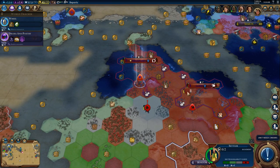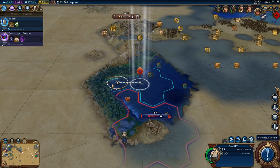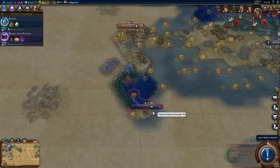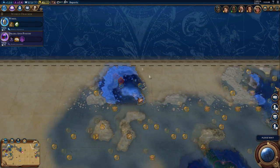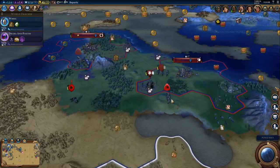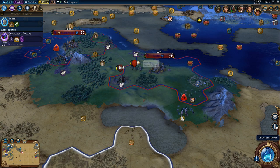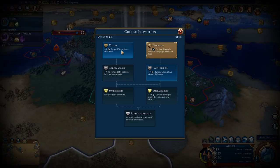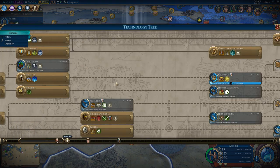Keep that settler right there — we need to keep an eye on that barbarian too. But let's keep looking around. We actually can't go any farther here on account of the position of that city. So let's just look around with our galley up here. This scout came in to help protect the area. Now I want to give you a promotion — range strength versus land units, that gives you a little bit of extra strength. And now we've got to recapture that builder as soon as possible.